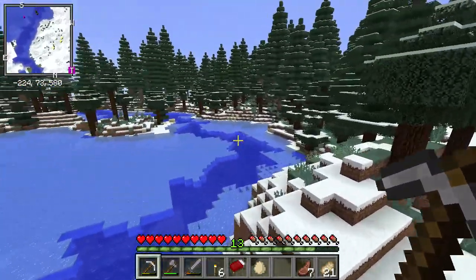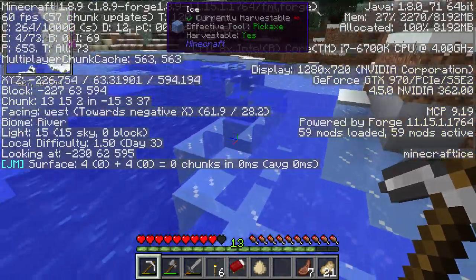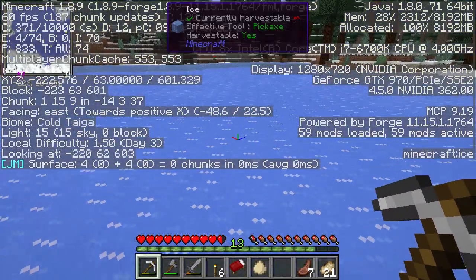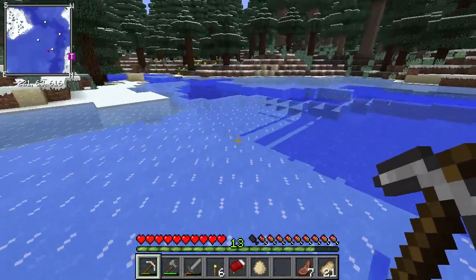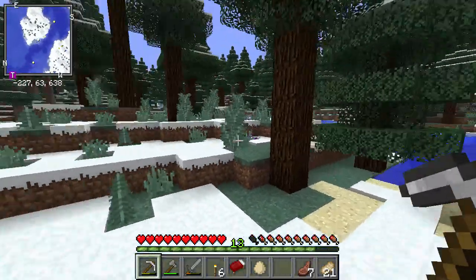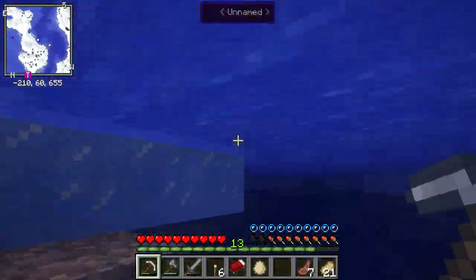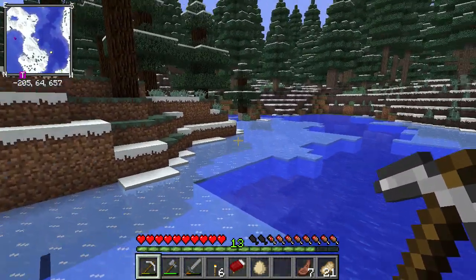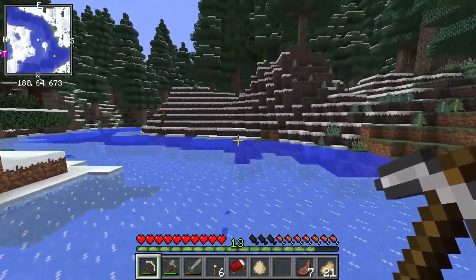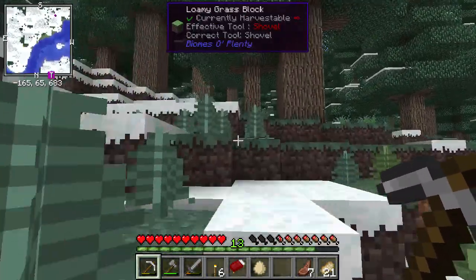We are in some interesting areas. I wonder if the biome suddenly changes right here from river to cold taiga hills to river back — is this cold taiga hills again? So there's just a river biome right through the middle of all of this, which is hilarious. That's so cool though — random Minecraft generation. Ice will not form here, which is kind of funny. Let's keep running this way.